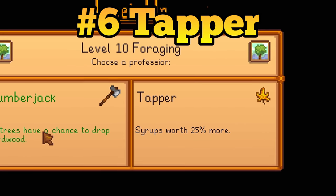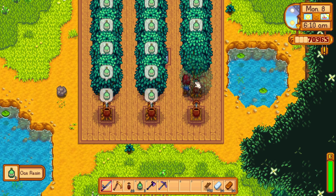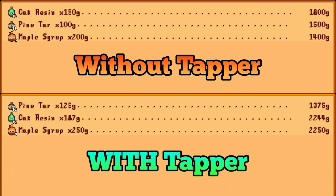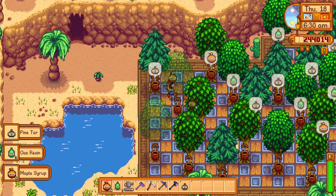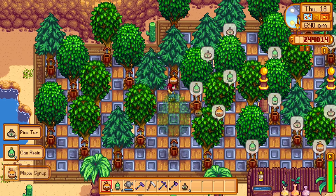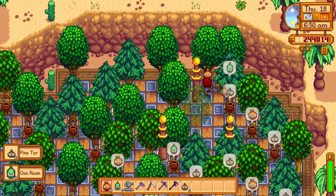The tapper profession is just not one of the great professions either. It increases the sell price of syrups and resins from trees by 25% — so maple syrup sells for 50 more gold, oak resin for 37 more gold, and pine tar for 25 more gold. Compare that to the botanist profession and the tapper profession really starts to look bad, especially since it takes multiple days to harvest these syrups using tappers. Do the right thing: pick any other profession.